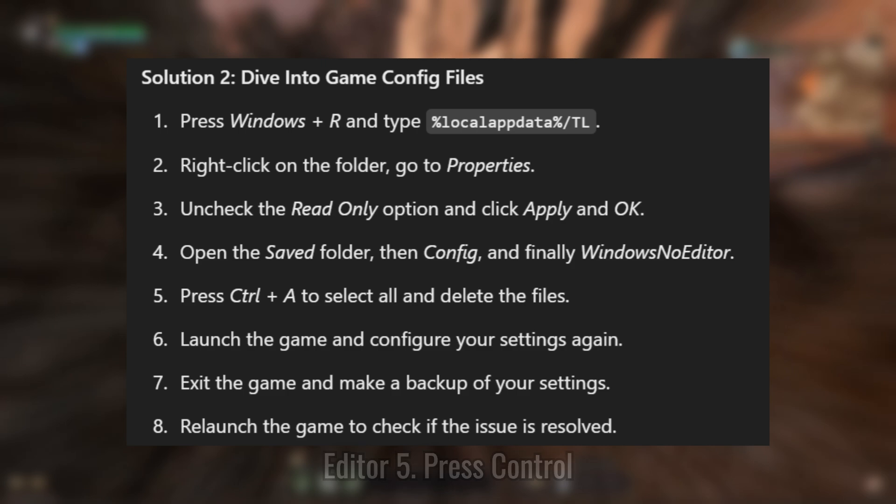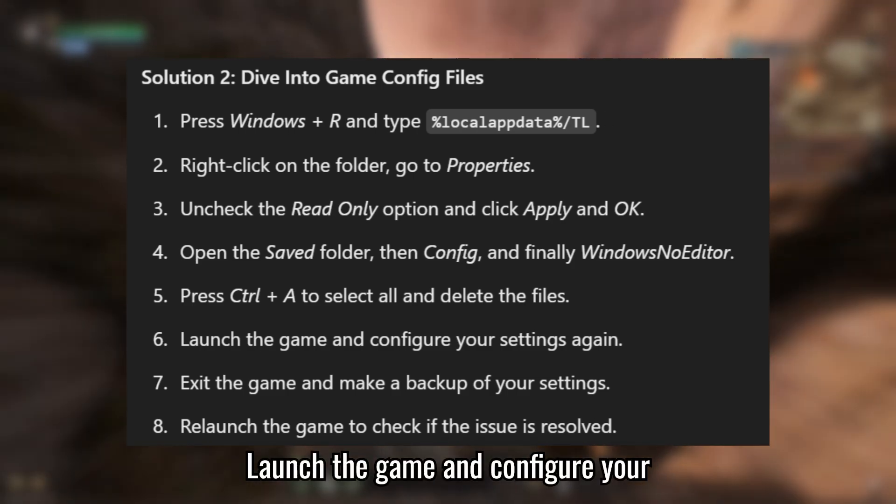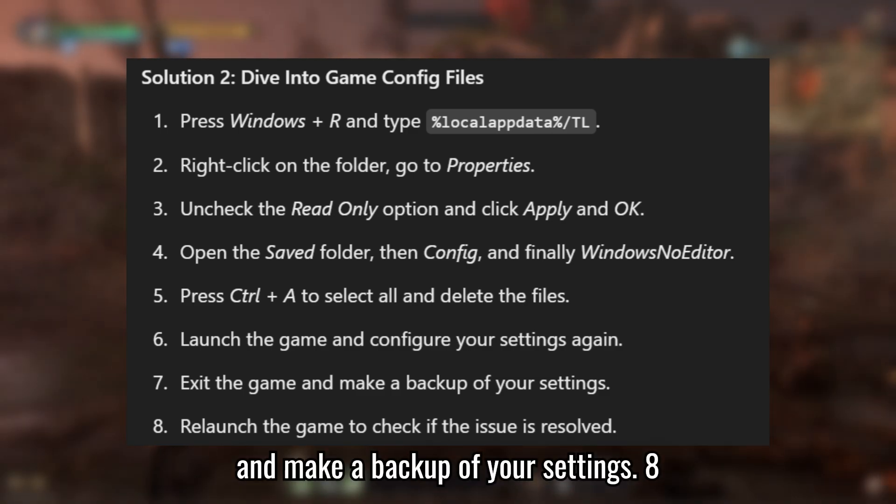Press Ctrl + A and delete all. Launch the game and configure your settings. Exit the game and make a backup of your settings.